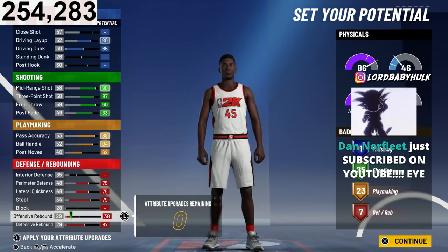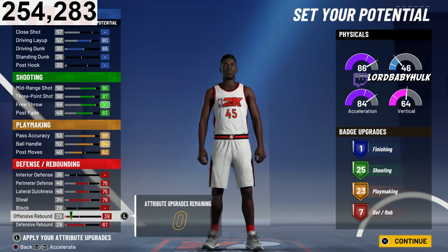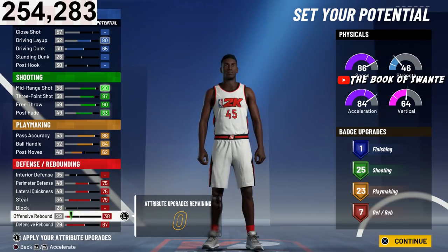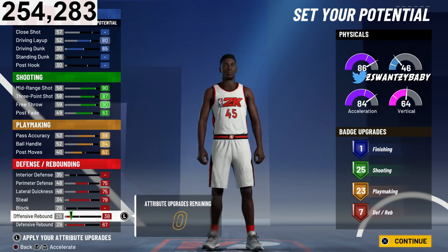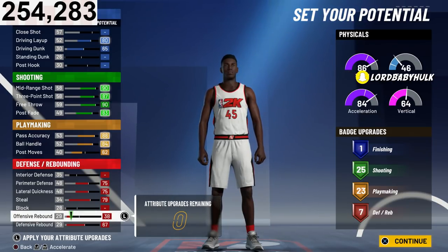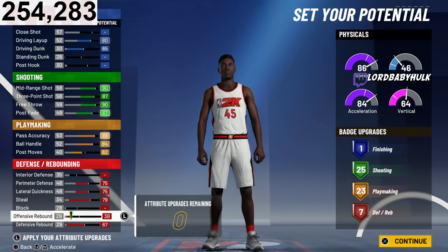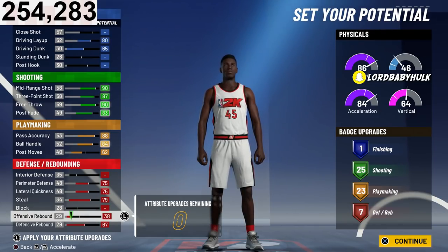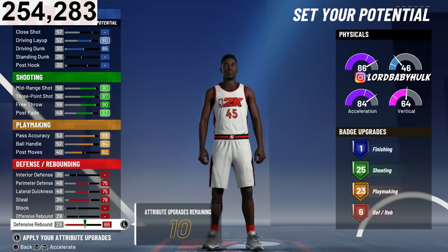This is the straight offensive power stretch playmaker. I don't recommend no finishing badges, but I know y'all like making builds like that. I'm gonna show y'all the actually better version. But if you want the stretch playmaker with these badges and have a bigger guard that can ISO and speed boost, this is what you select. Then make them 6'7", max wingspan — same criteria as the other build. I'm about to show you the more well-rounded version with finishing, since you're gonna be ISOing on this type of build.